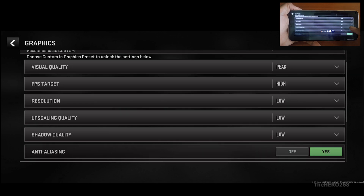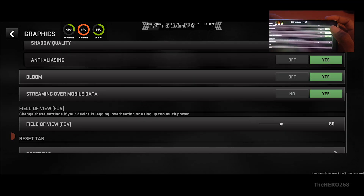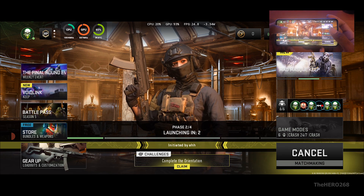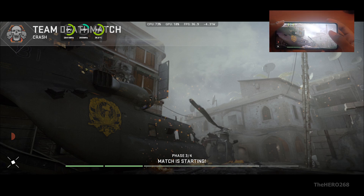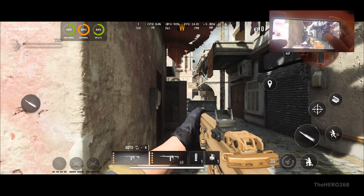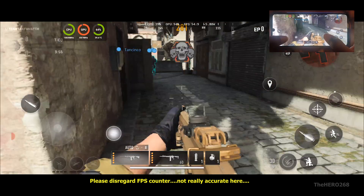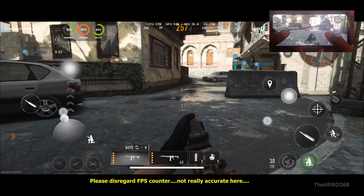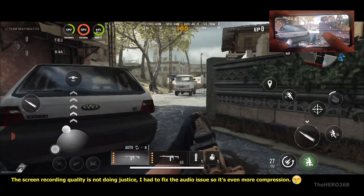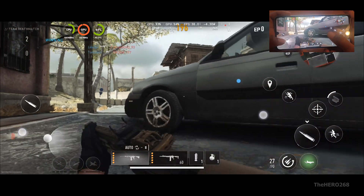Select Peak. Resolution set to Low, shadow quality Low. I've already seen some nice reflections. Look at the difference in texture quality — very nice indeed.